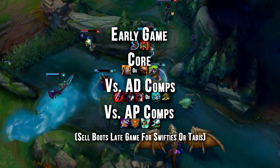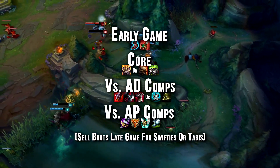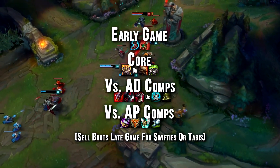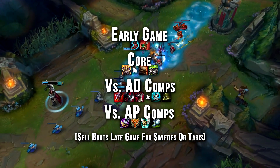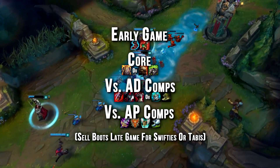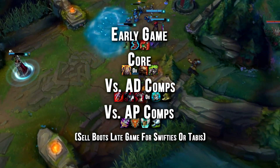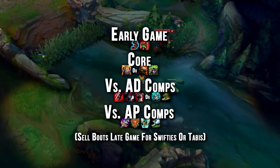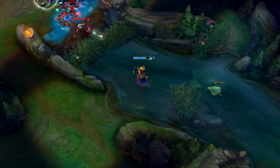From there, you will get Spirit Visage as it synergizes extremely well with your kit. Against AD heavy teams, you can run items such as Sterak's Gage for some damage or Black Cleaver, as most AD champions you'll face will be short-range melee champs who'll always be in your face and you'll have the ability to chase them. Knight's Vow and Thornmail are also viable options. Against AP heavy teams, you'll most likely get Maw of Malmortius as your primary damage source, and probably Locket or Guardian Angel right afterwards.